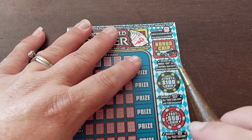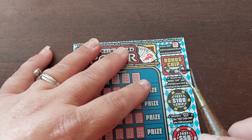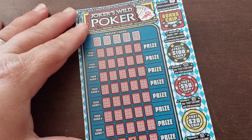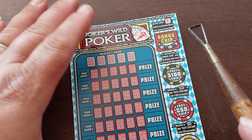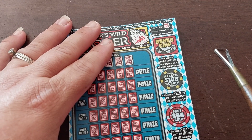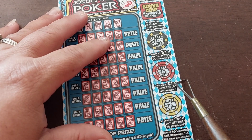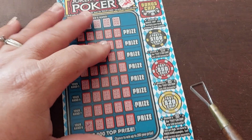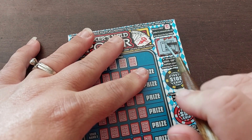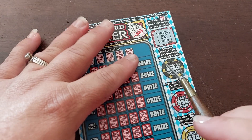We want to uncover a red Joker under this one. A red Joker down here means that we automatically win the prize. Under here, if we get a bonus chip, then we get to multiply our total winnings by that number. Fast 100 — we want to see 100. Fast 50, we want to see 50. Fast 20, we want to see 20. Bonus chip — if we get a winning number, we get to multiply it by 10.